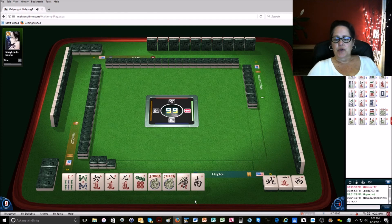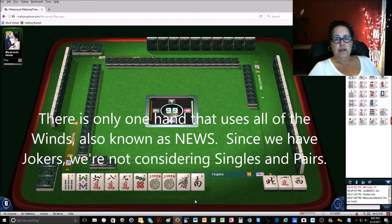Just in case you don't know, the north and south go together in the winds and dragons category, and the east and west go together in the winds and dragons category. So if they're playing winds and dragons, hopefully we're only going to catch one of those opportunities.